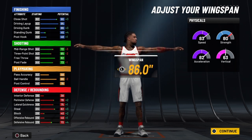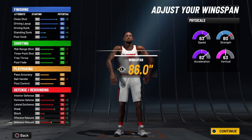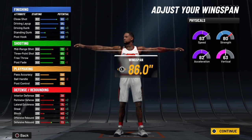Your post control will be 80 at 99 overall, so you're going to be able to utilize that post control and combine it with the post fade. When you ignite the slasher takeover, your post control will be 85.